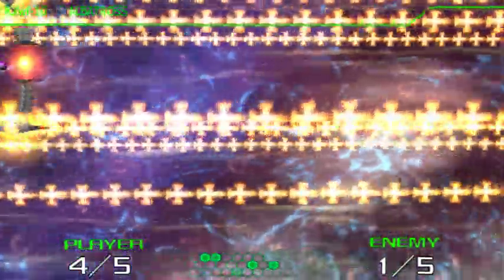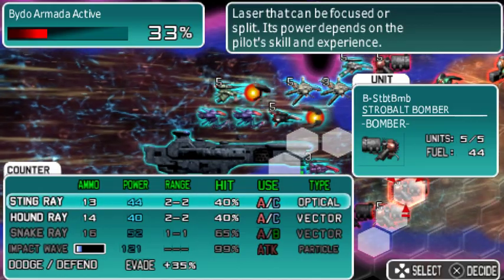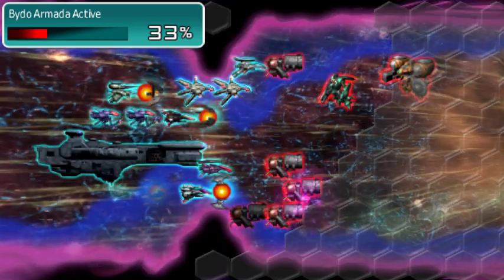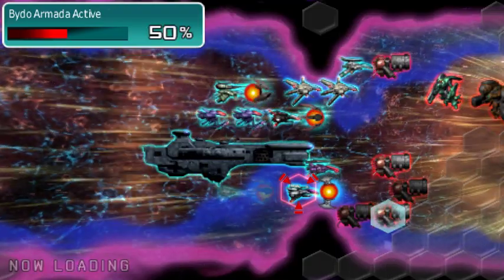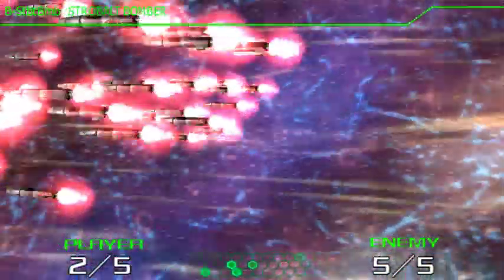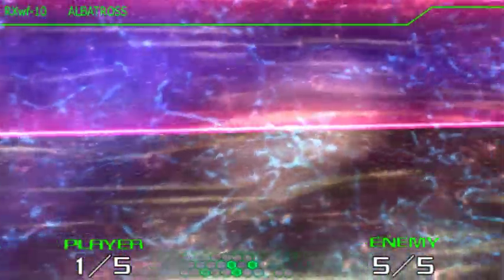Got it! There are a lot of Strobalts there. Dodge — incoming missiles. One left. As long as there's one left, I've got a squad. Zero damage.